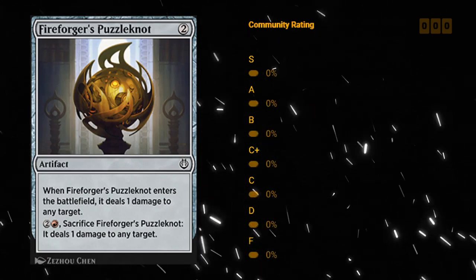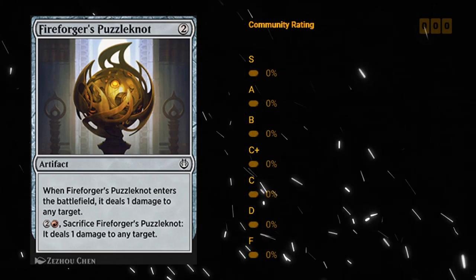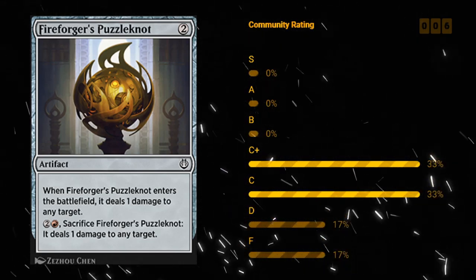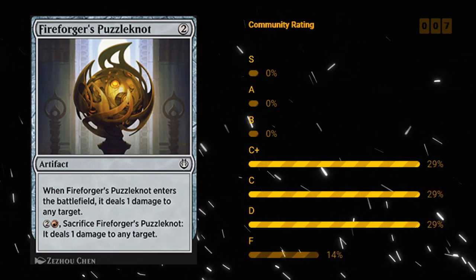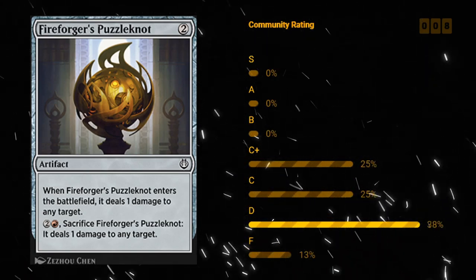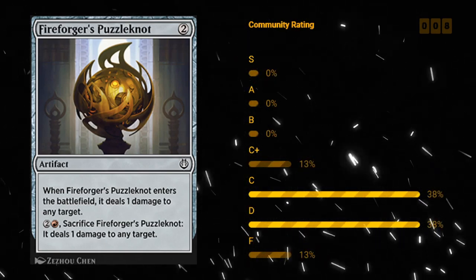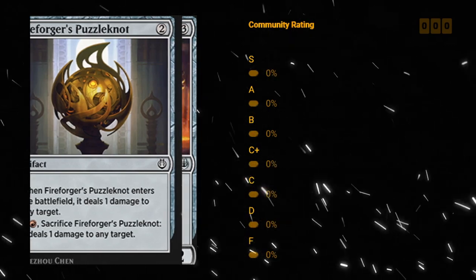Fireforger's Puzzleknot — a two mana artifact that when it enters the battlefield deals one damage to any target. For two and a red you can sacrifice it to deal one more damage to any target. This is not one of the better Puzzleknots unless the opponent has a lot of one toughness creatures. It is still a way to enable Improvise and Revolt, although it's a bit on the expensive side. The Puzzleknot is probably closer to a D than a C — I don't have very fond memories of the red Puzzleknot. I'll give Fireforger's a D, but some decks might want it and feel free to sideboard it in against one-toughness creatures.